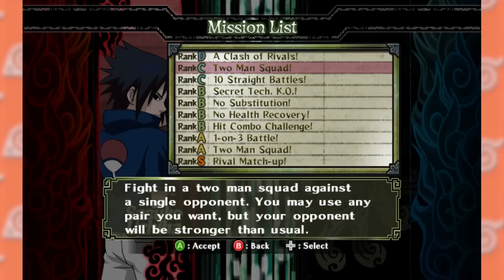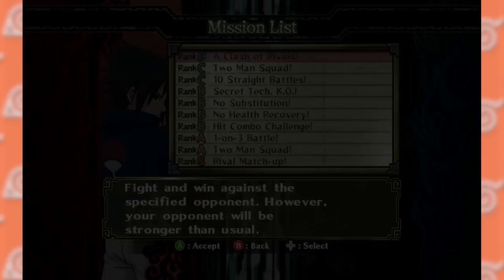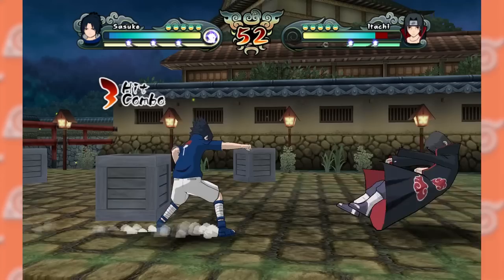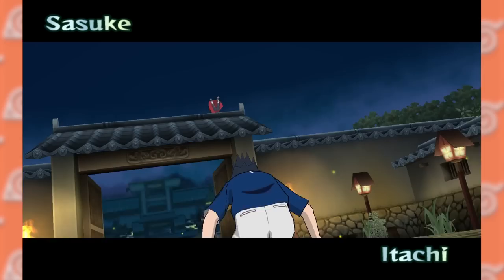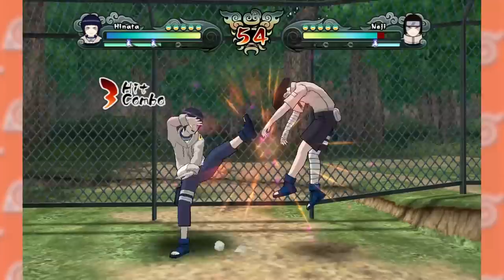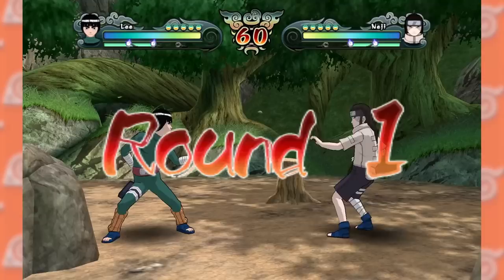Some missions have specific matchup enemies depending on what character you choose, like rival missions, giving you that character's specific rival and some character-specific dialogue. Something I never expected was that while there's only a handful of missions, they feel more fun and fair because they tell you outright what their difficulty is and exactly what you're getting yourself into. If anything, this is how they should have done the story mode — break it down into missions, give the win requirements, and stick the cutscenes in between.